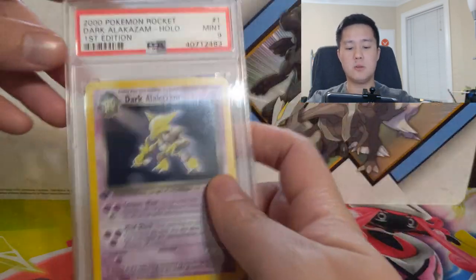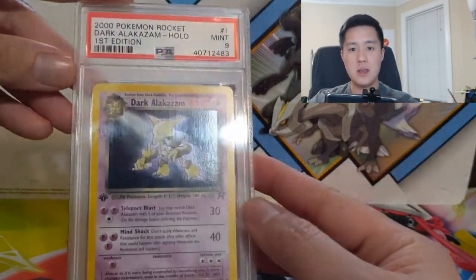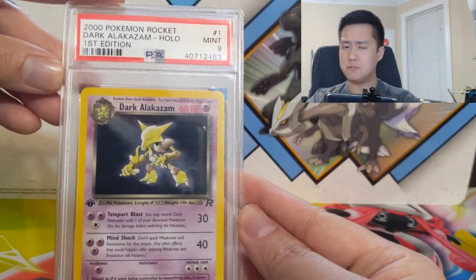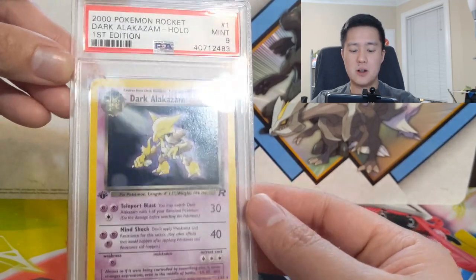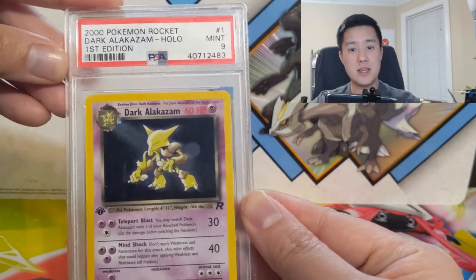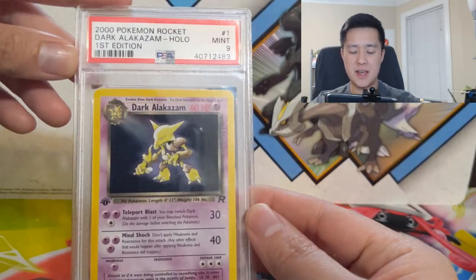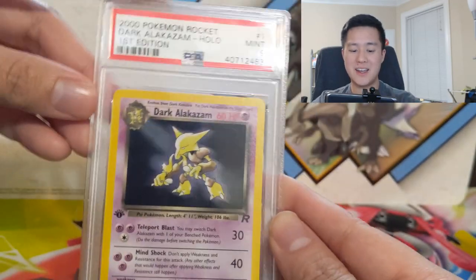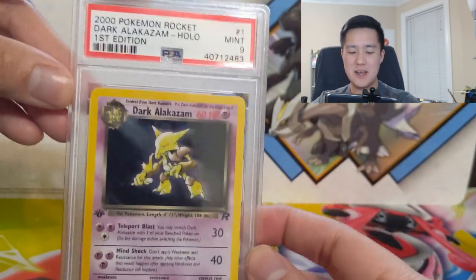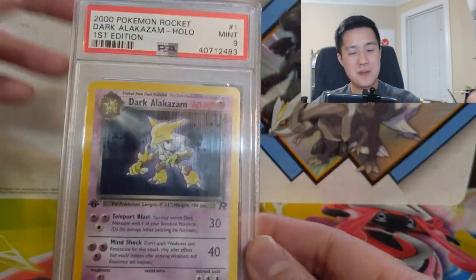We're going through my PSA collection for the Rocket set. For starters we have Dark Alakazam — when Pokémon evolved in the Rocket set they turned dark. All these cards are PSA 9 first edition, and I'm pretty happy having completed this set. Dark Alakazam is a stage 2 with only 60 HP, which in today's standard is completely absurd, but even back then it was very low.